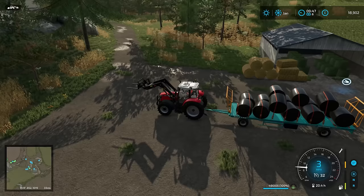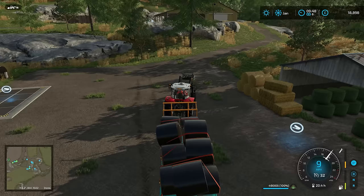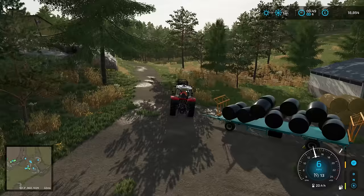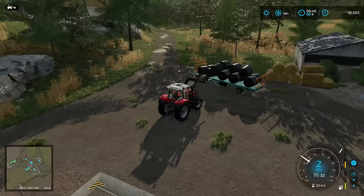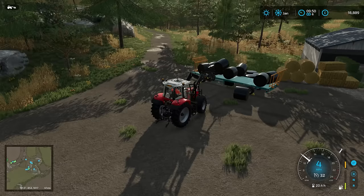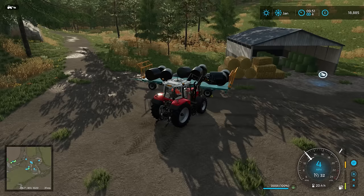I could just push them off, couldn't I? Going a little bit closer — very conscious of going too close though. Too close and it goes to cell. That's straw — oh sorry, it's grass. Yeah, if we push them off there I'm hoping that's outside of the trigger. They just need to be off the trailer and out of the trigger. Why is it whenever you don't want the bales to fall off it's really easy, but when you're intentionally trying to push them off it's really difficult? They just keep trying to stay on.